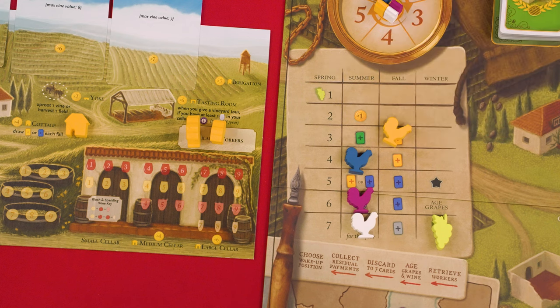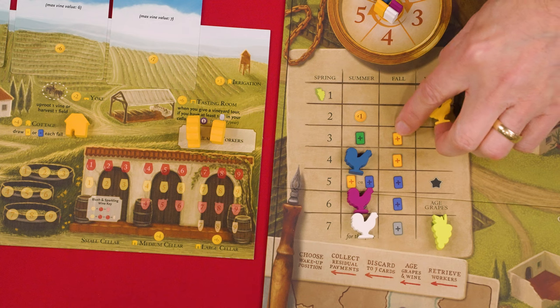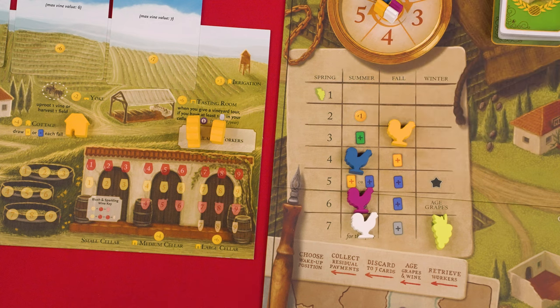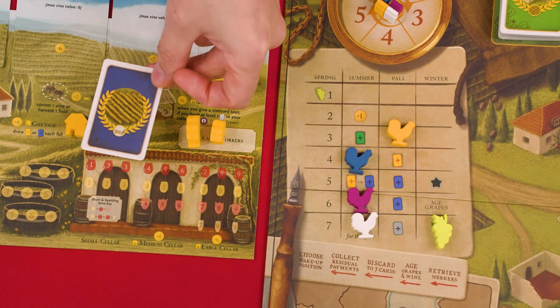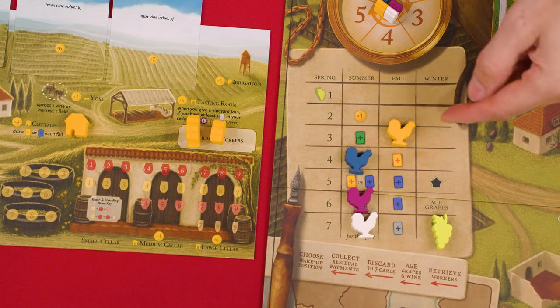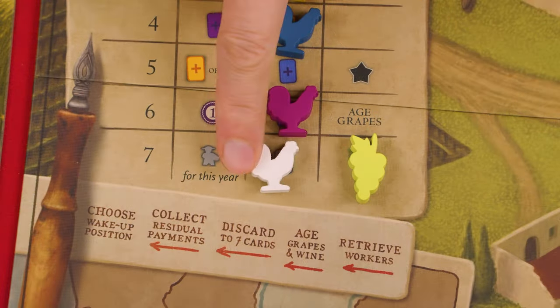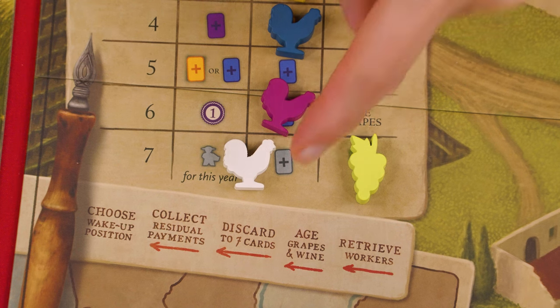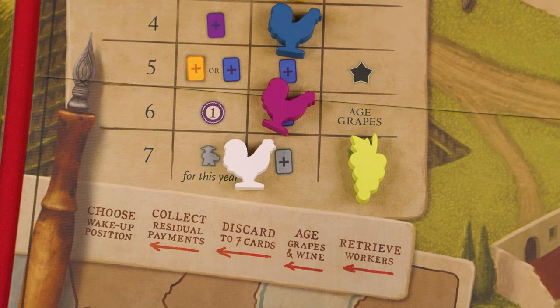Unlike regular Viticulture where all players gain a visitor card in the fall, here you only gain a card if one is shown in the space your rooster moved into. But don't forget, if you built the cottage, you also draw a card for its effect in addition to any you might draw from the wake-up chart. The gray symbol in this space means you get to draw one card of any type, not just yellow or blue.